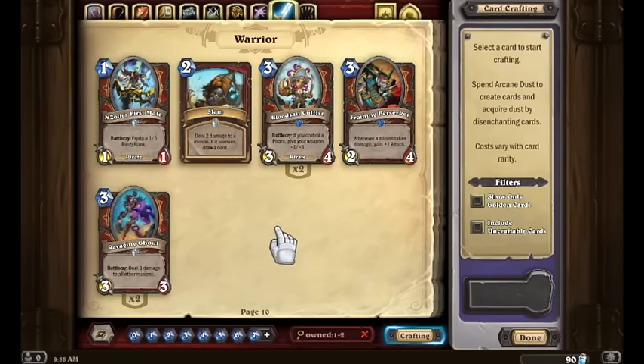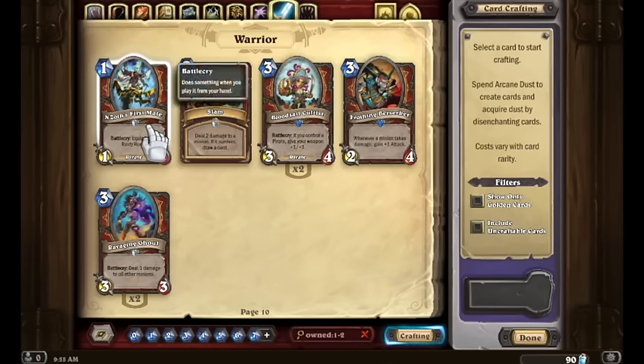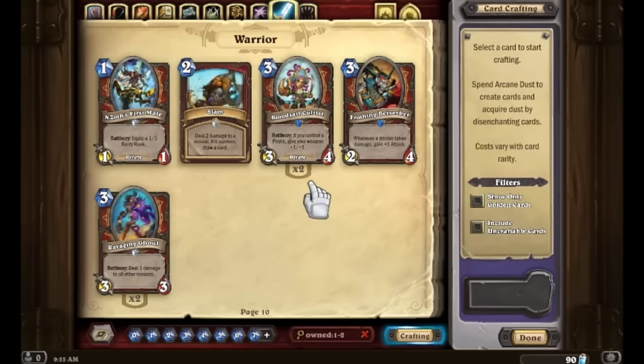For Warrior, we've got some good stuff: one N'Zoth's First Mate, one Slam, two Bloodsail Cultists, a Frothing Berserker, and two Ravaging Ghouls. A Tempo Warrior based on this selection of cards is very likely going to be one of our first decks we make. We've got Pirate synergy, damage-taking synergy, Slam — this is already taken off to be a great deck.